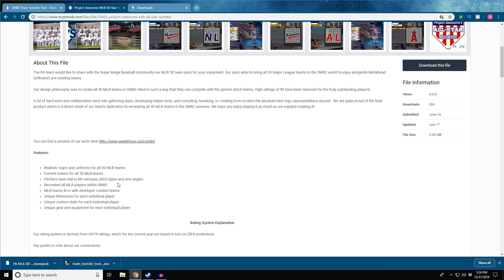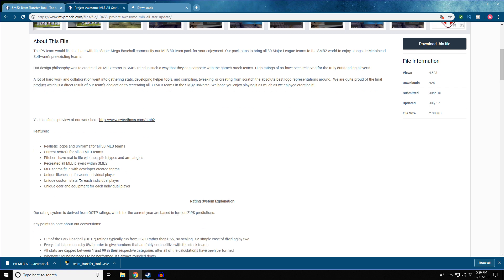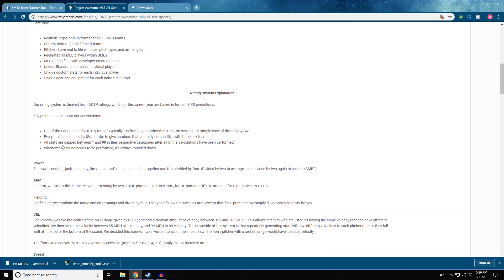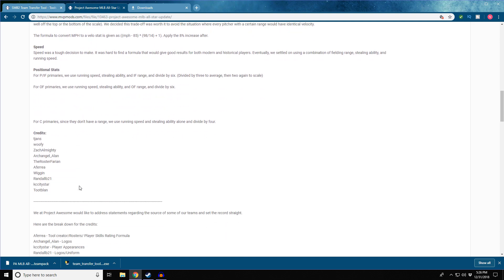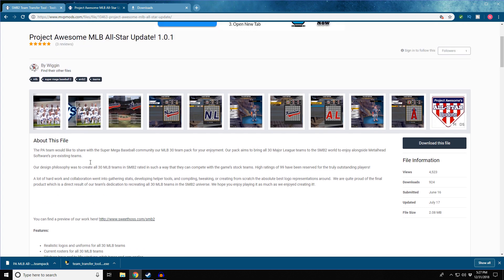Project Awesome features real-life wind-ups, pitch types, arm angles recreated, all MLB players with unique licenses, unique stats, unique gear and equipment. You can see how they came up with the rankings from Out of the Park Baseball ratings — every stat is included: power, fielding, velocity, speed, positioning. They really do a good job creating this.